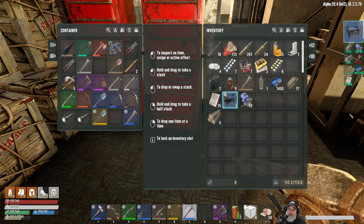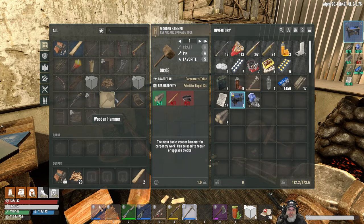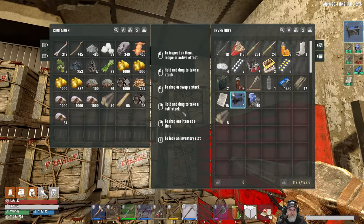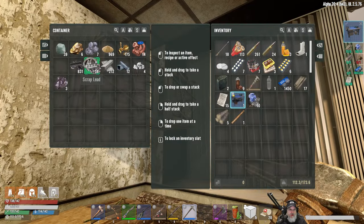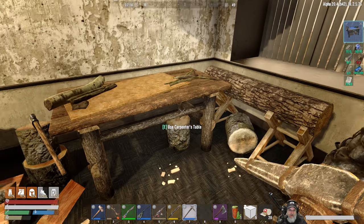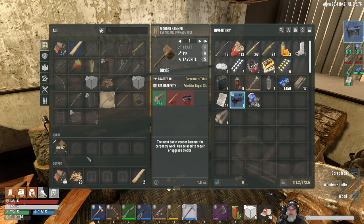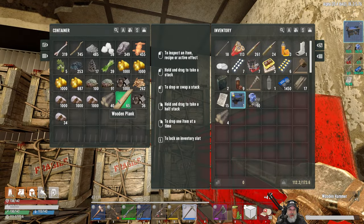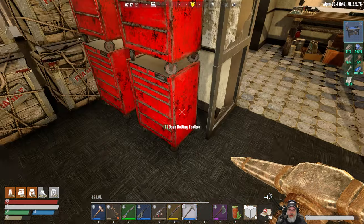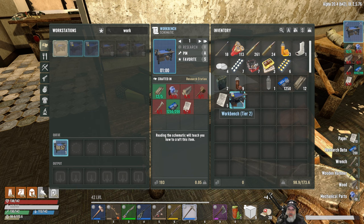I don't know why that wrench is orange. However, we don't want to use our good wrench for that, so let's grab this shitty wrench right here. Oh, it could have been because it had mods on it - I bet you that's what it was. And then we just need to make a wooden repair hammer, which we should be able to do right here. Need a handle and some iron.